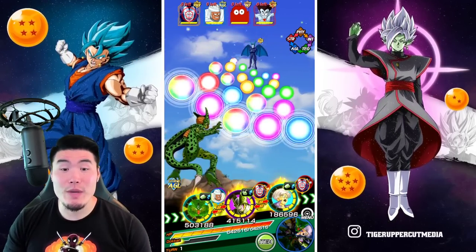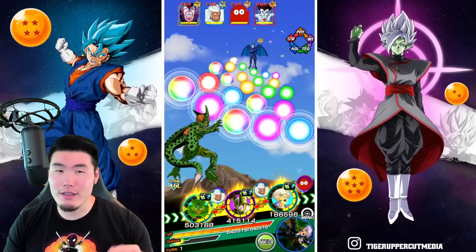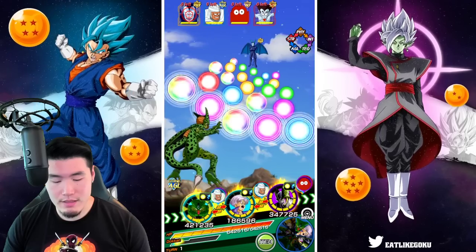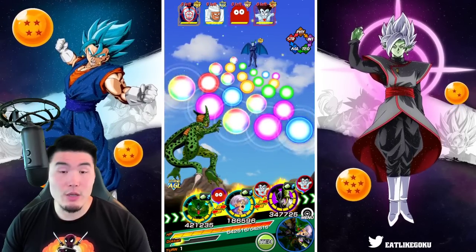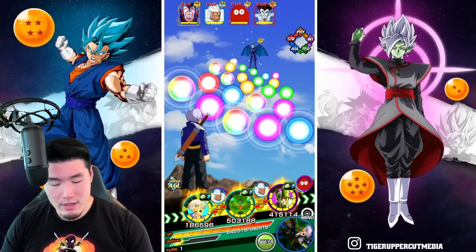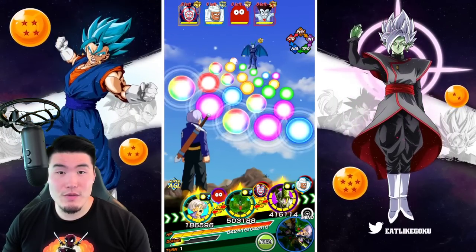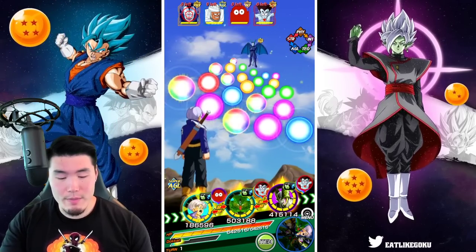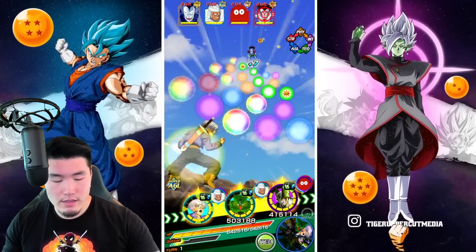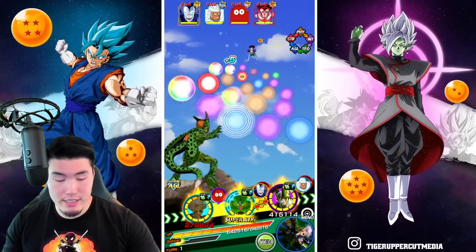Starting with this first rotation, we have two of the Cells, although I do want to get both of the LR Cells together. So maybe we should float this guy. Let's put AGL Trunks in the first slot — I'll probably eventually float him in, but for now we'll put him there. Let's pop an Icarus and go for type advantages. We'll go for the Vampire Kid here with the Trunks, and then go for him again with the AGL Cell.